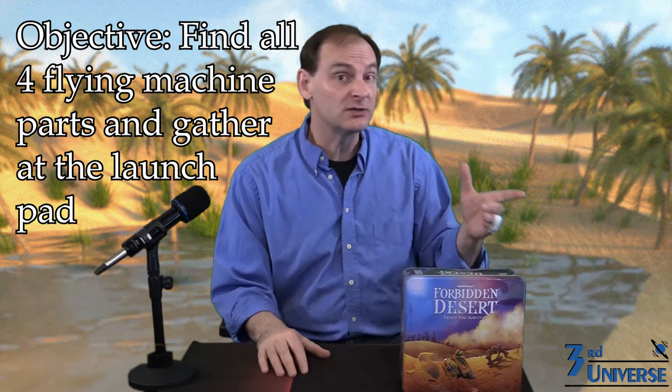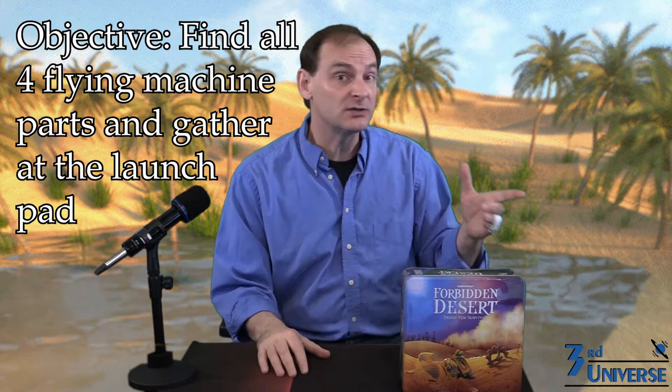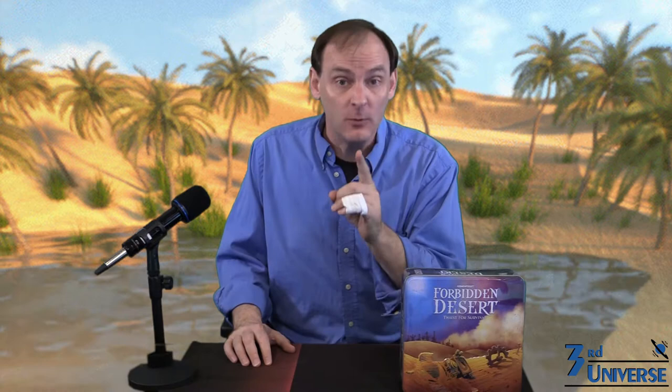The object of the game is to escape the desert, and the way to do that is for the players to find the four components of the ancient flying machine, piece it together, and then reach the launch pad. But you're in the middle of a sandstorm — not fun, that stuff gets everywhere. And while there's one way to win, there are three ways to lose: dying of thirst, buried in the sands, swept away by the storm.